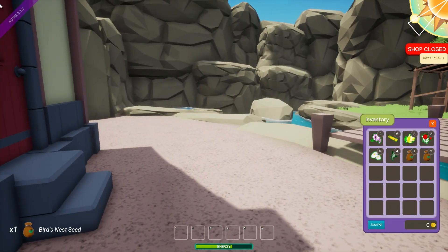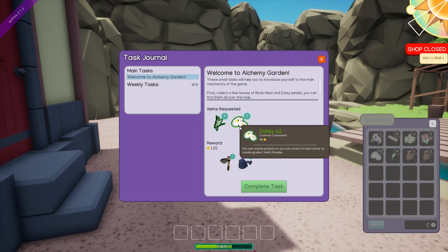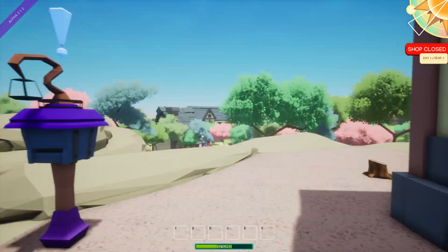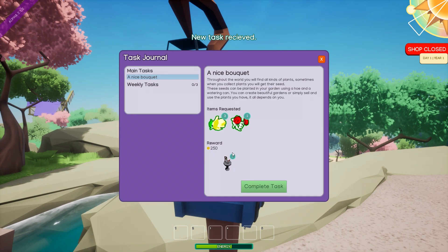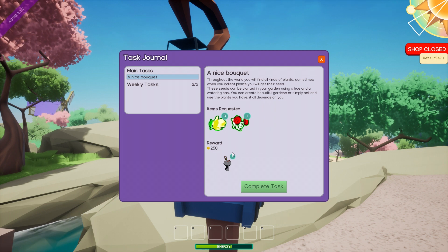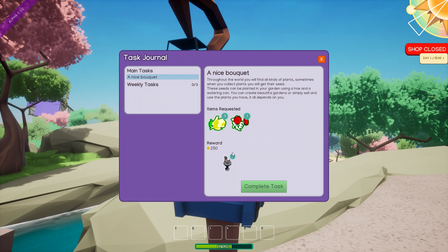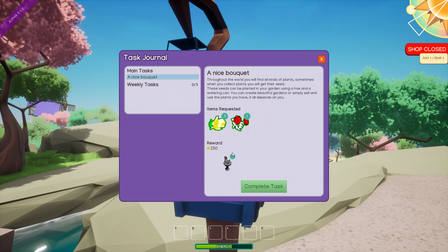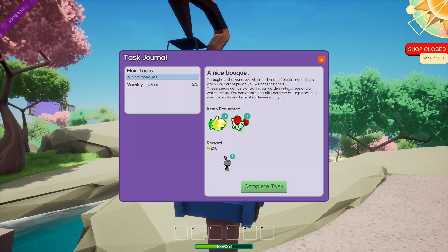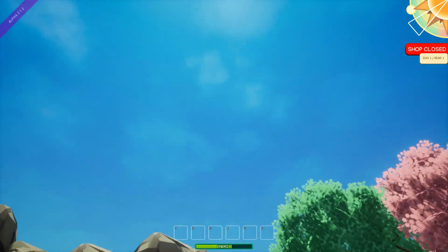I got seeds! Where's the journal? I need two bird nests — complete quest. Holy shit, did I just save the world? A nice bouquet — through the world you find all kinds of plants. Sometimes when you collect plants you get their seeds. Those seeds can be planted in your garden using a hoe and a watering can. You can create beautiful gardens or simple sells and use the plants you have. It all depends on you.